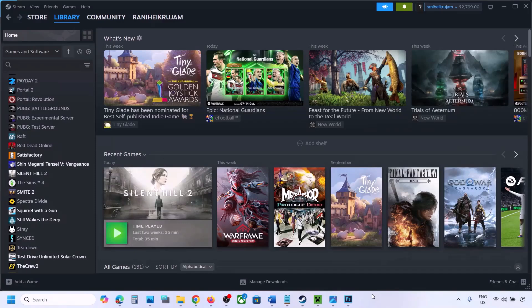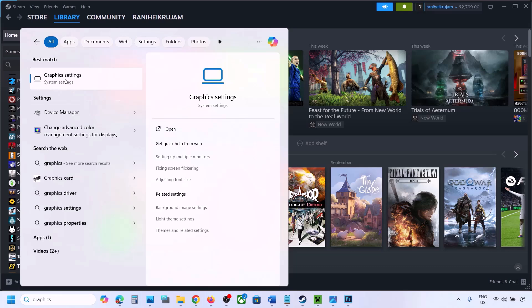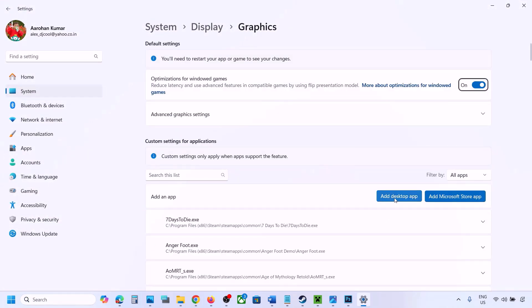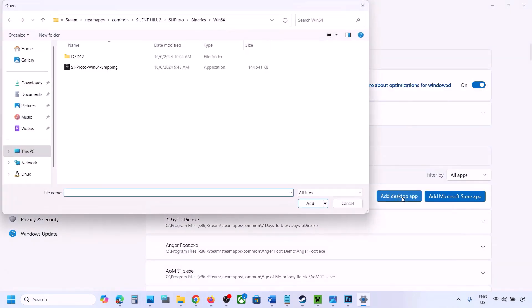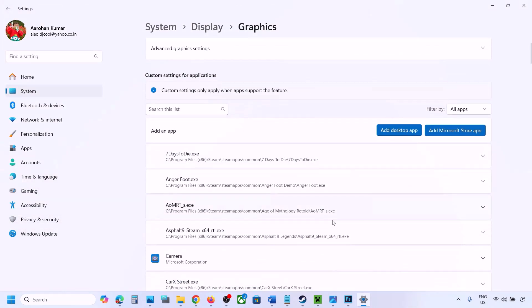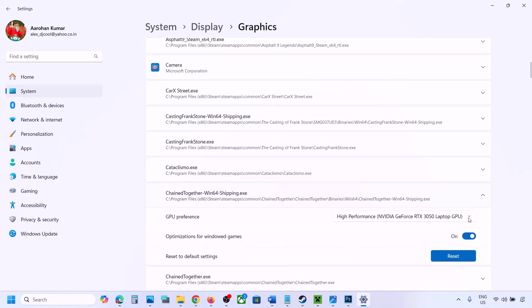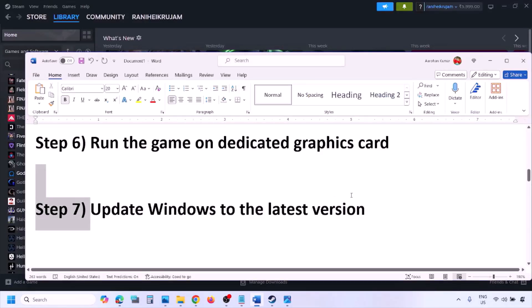The next step is to run the game on the dedicated graphics card. Type 'Graphics Settings' in the Windows search box and open it. Click on Add Desktop App, navigate to the game installation folder, open the game folder, and select the game exe file. Once added, find the game in the list, click the dropdown arrow, and select High Performance with your dedicated graphics card, then launch the game and check.